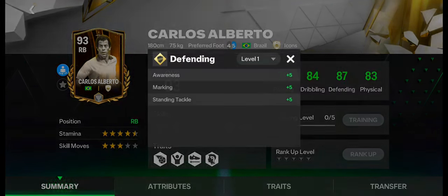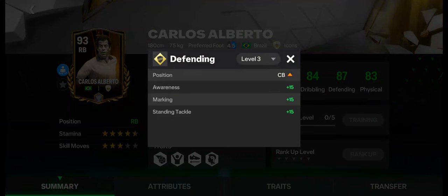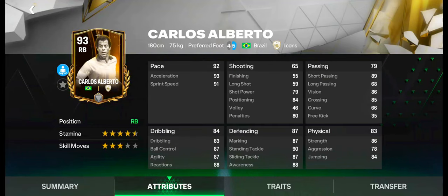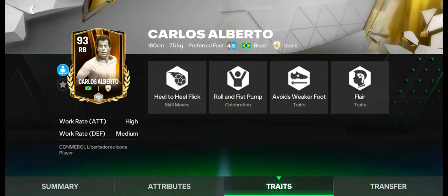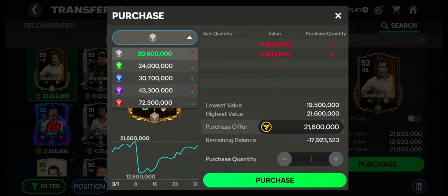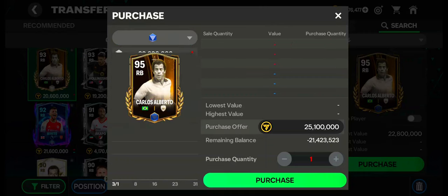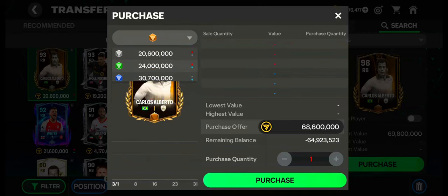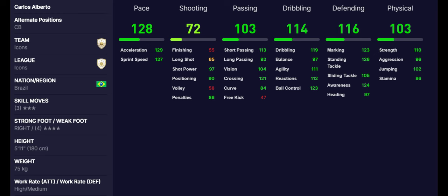Number 11: Carlos Alberto. Carlos Alberto has 4.5-star stamina and 3-star skill moves. He can also be used as CB. He has excellent pace, dribbling, physical, and defending skills. Weakfoot is good. Work rates are high in attacking and medium in defending. Traits are also okay. Currently, his value is under 21 million coins. His price is now increasing in the market. Sale quantity is zero and purchase quantity is high. These are the max stats of Carlos Alberto.